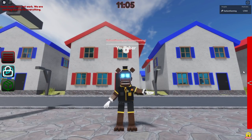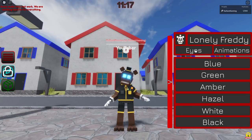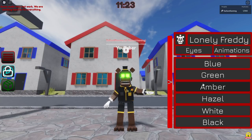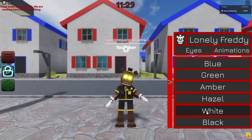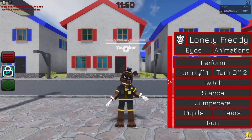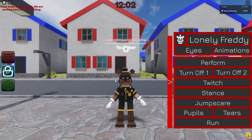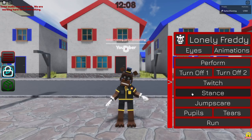For Lonely Freddy, we do have some abilities. We have eyes — and you can change the color: green, amber, hazel, white, or black. For animations, we have a Perform, Turn Off one and two, and a Twitch. It even plays the sound from FNAF AR as well.